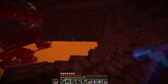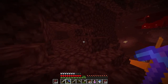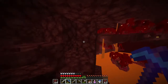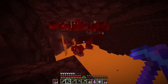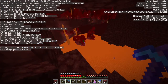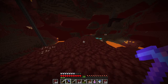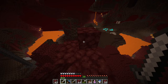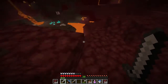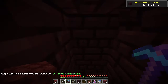I found a bastion. I believe that means I will not find another major nether structure — that is, a bastion or fortress — nearby. So I'm going to head the other way. And there's the advancement.